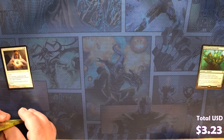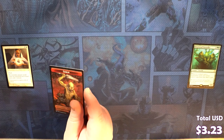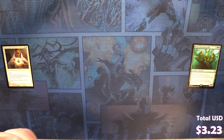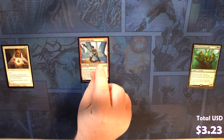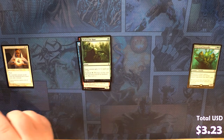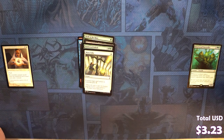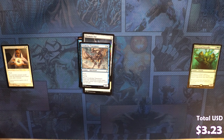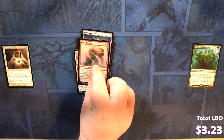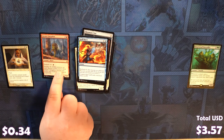Let's start with our token — it's a Zomblin. Keldon Halberdier, 4C, Coal Stoker, Thrill of the Hunt, Corpulent Corpse, Duskwood Bailiff, Mana Tithe, Chromatic Star, Crookclaw Transmitter, Blade of the Sixth Pride, Calciderm, Char Rumbler, a Spellburst. We got another Greater Gargadon. Gargadon.